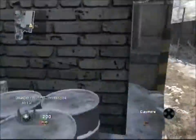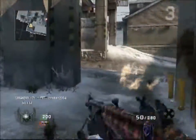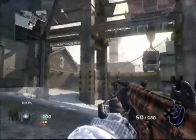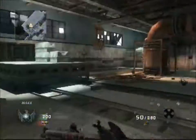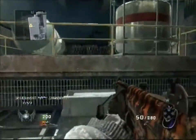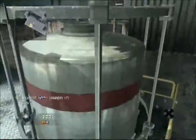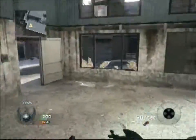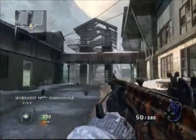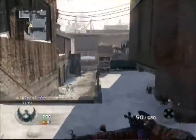I find Claymores are really useful in free-for-all because not only does it give you a means to defend yourself, but it's also a way of making sure that you can keep flanking areas clear. If someone tries to come around behind you and flank you, it's not always gonna work out very well for them because you've got a Claymore there or you're watching it.